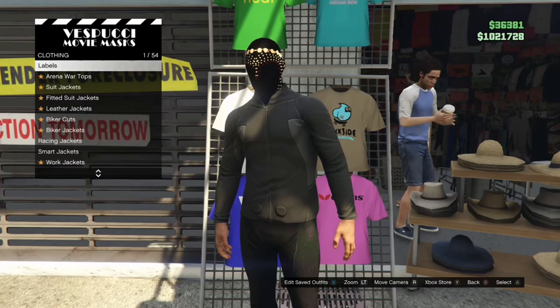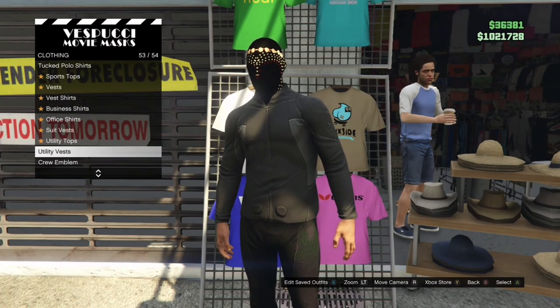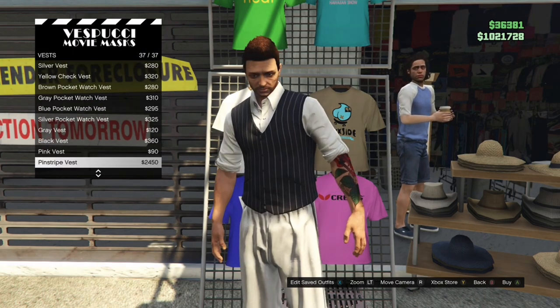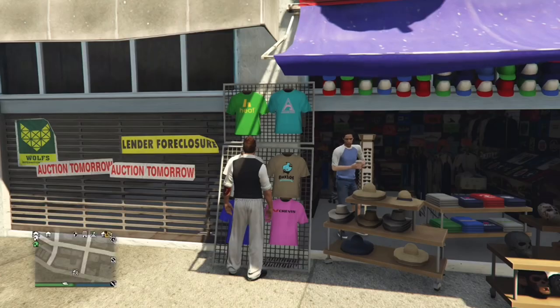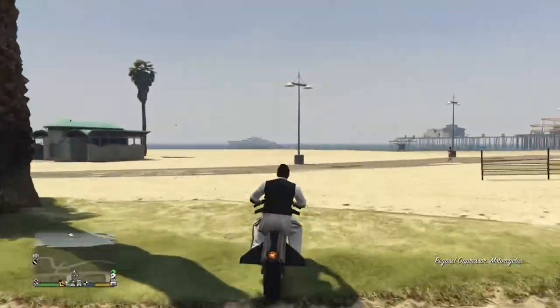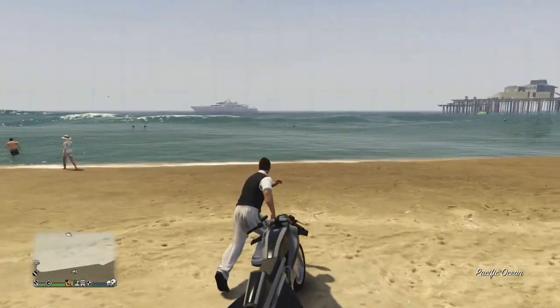Now go to the mask shop. When you get to the mask shop, go to the very left where I am right now — as you can see there are little shirts there. Scroll down until you see vests. You can put on any of these vests; make sure they're this style of vest, it doesn't really matter which one. I'm just gonna get the black one because it looks better — it's just pure black.